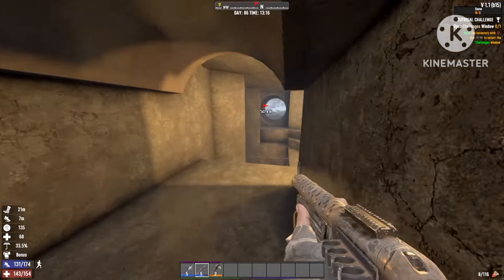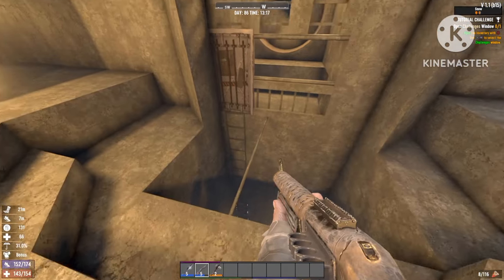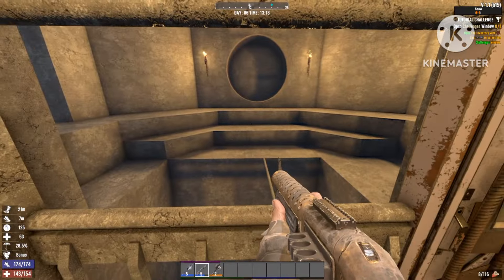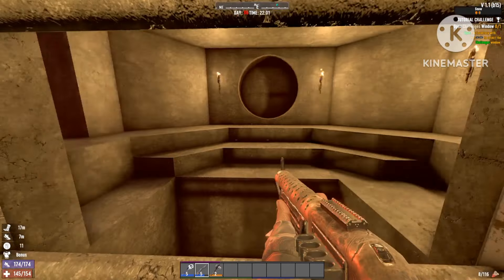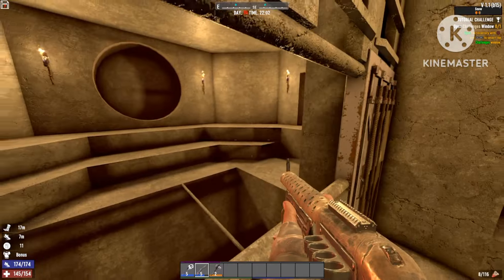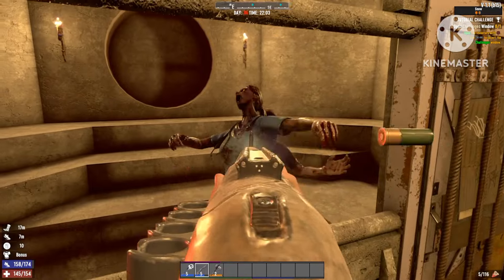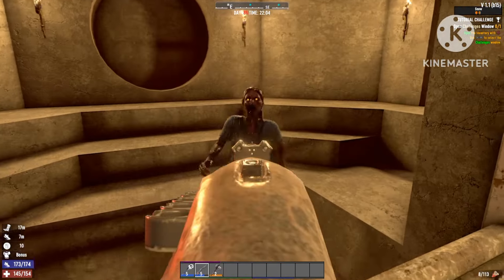Everything looks good. Now let me quickly show you how well it performs during heartnight. We'll be getting into our base like this. Alright, heartnight is about to begin — I set it up to 24 zombies. Here comes the first one. Like you can see, they won't stop and attack everything; they just go straight for the location I want them to be.